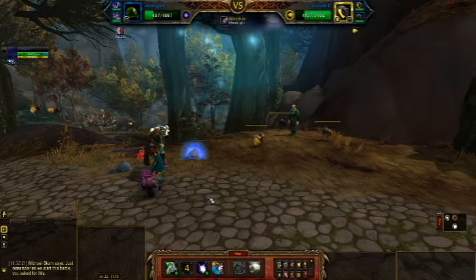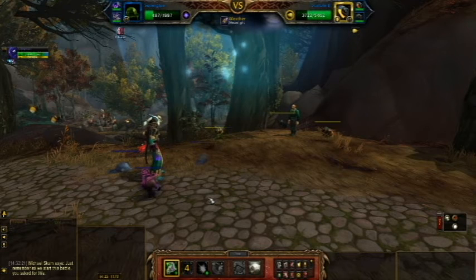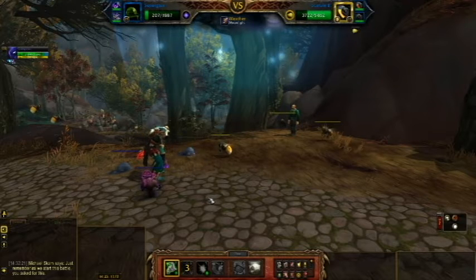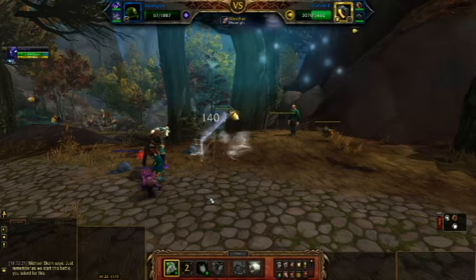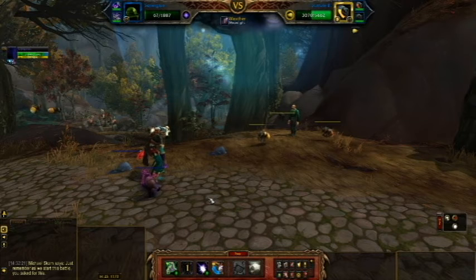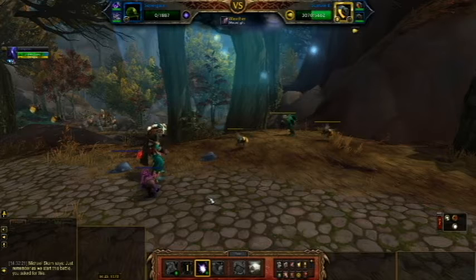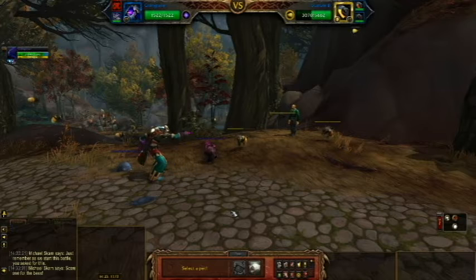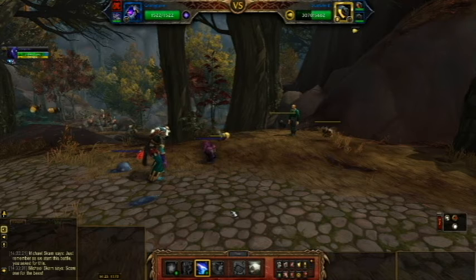Right now I'm battling this first bee, which has very moth-like abilities — it's got the cocoon, the little breeze thing it does. I'm doing some pretty significant damage, but as you can see from the health bars on top, this bee is just not going down fast enough, and it's got over 5,000 health — all of them do. It's going to take out my first pet, but then I'm bringing in the void caller. The void caller has a big health pool and hits very, very hard — but he's not going to need to. Watch this.